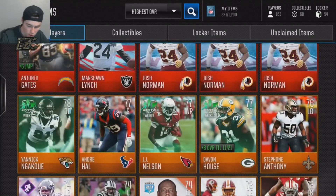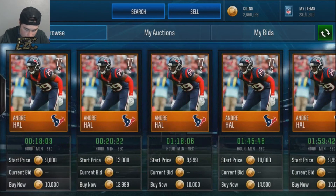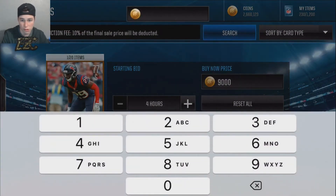Our best pull was a 77 overall safety. Let's go look how much he goes for — Andre Hall is up there for about 9k–10k, that's about 3k extra. I guarantee if you put him up for 9k he will sell, so that's a really good price. That pays for the pro pack plus a little extra, plus the silvers you got. I remember yesterday I pulled about 4–7 packs and got about 200k from those packs.